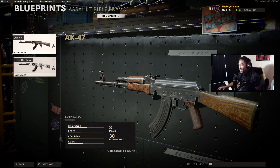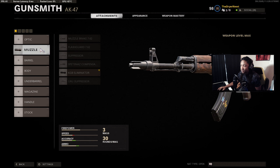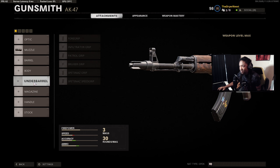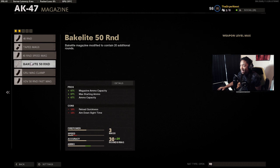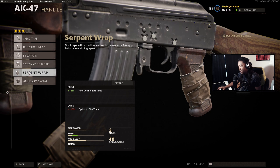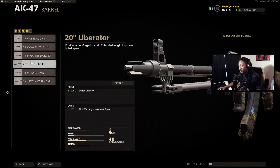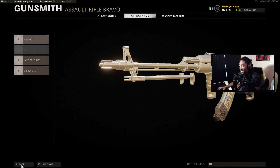The AK class setup is a little different — we're not going to put a sight on it because the iron sights are really good. We're going to use the KGB Eliminator compensator, then go down to the underbarrel and use the Spetsnaz Grip. Since we don't have an optic, the magazine we'll put on is the 40 round speed mag, and the handle is the Serpent Wrap. We're also going to put a barrel on this because the AK actually has slower bullet velocity, so if you want fewer hit markers and to feel like you're actually hitting your shots, put the barrel on. That is the AK class setup.